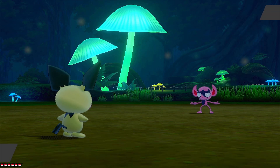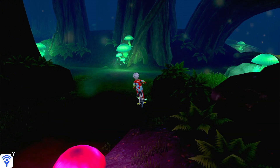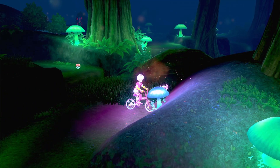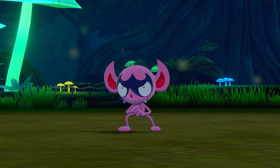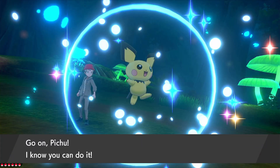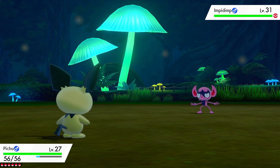If we run away from this one, luckily it's just around the corner right here. We can come around the corner and interact with this mushroom — this one's blue. There we go, that's the second encounter. From here, what you want to do is reset the route — you could either soft reset here.